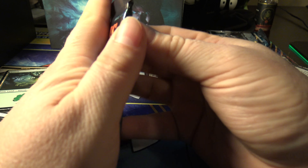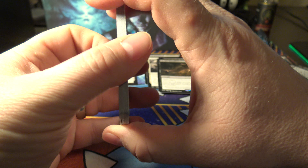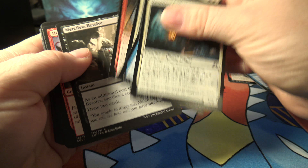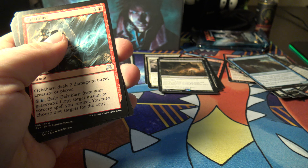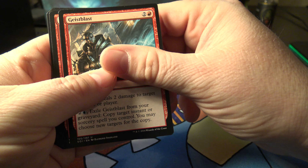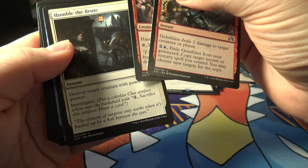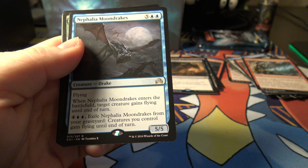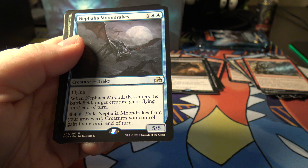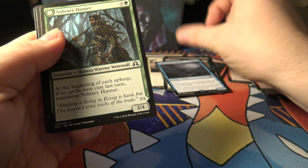Three more packs to go. I think I'm going to stop buying from GameStop. I bought them there because I have a credit card there, so it's easy to just go in and pick them up and pay whenever I feel like it. Geist blast, mad prophet, humble the brute - that's a pretty cool instant. And we got a rare: Nephalia Moon Drakes, worth really nothing - 28 cents. Solidary hunter and then these commons.